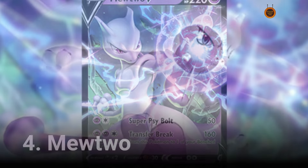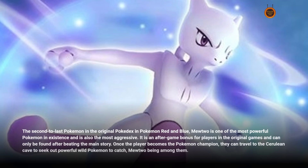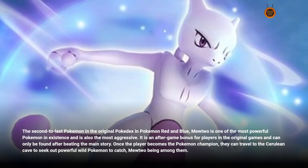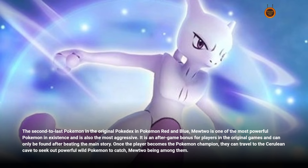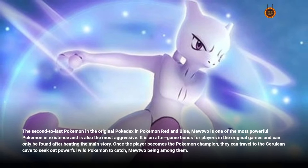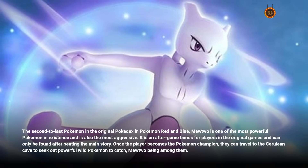Number 4: Mewtwo. The second-to-last Pokémon in the original Pokédex in Pokémon Red and Blue, Mewtwo is one of the most powerful Pokémon in existence and is also the most aggressive. It is an after-game bonus for players in the original games and can only be found after beating the main story. Once the player becomes the Pokémon champion, they can travel to the Cerulean Cave to seek out powerful wild Pokémon to catch, Mewtwo being among them.